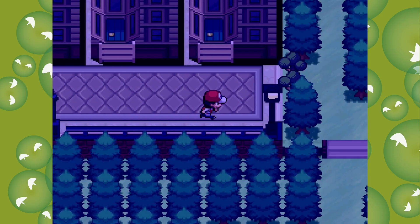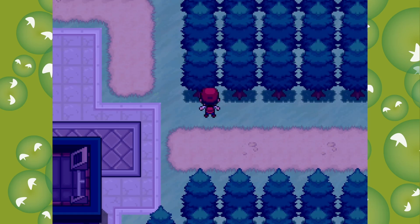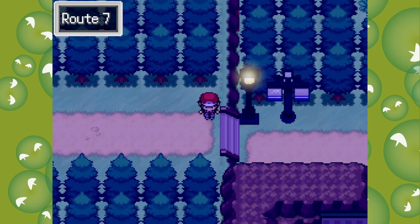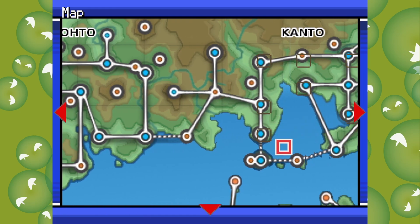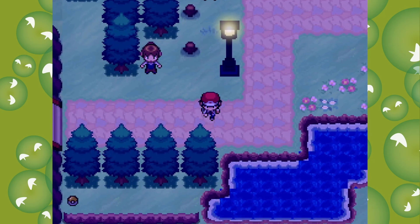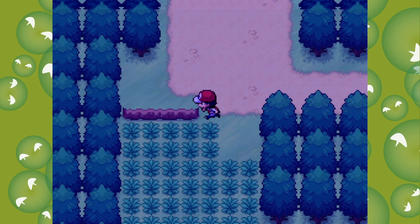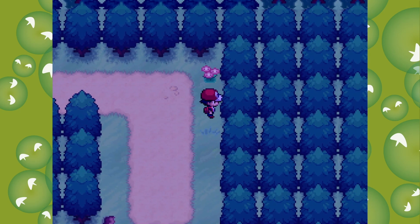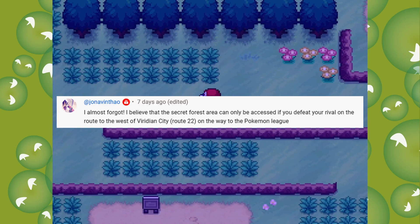What we're going to be doing today is a little bit of backtracking. I really would like to continue the story but I don't want to get too far ahead. One of the things we're going to do is head back and try to go down that route - several people have mentioned it's just off Route 1, hidden in a tree, and you have to fight your rival near the route to open it up.